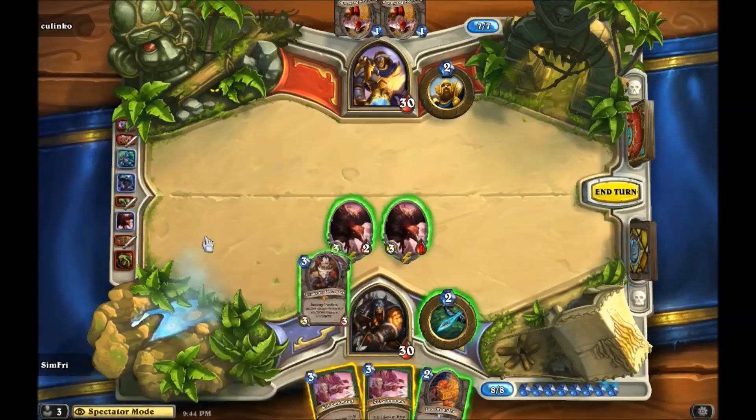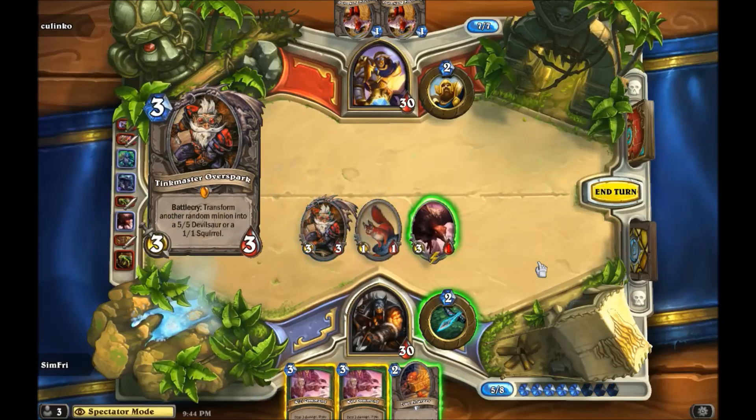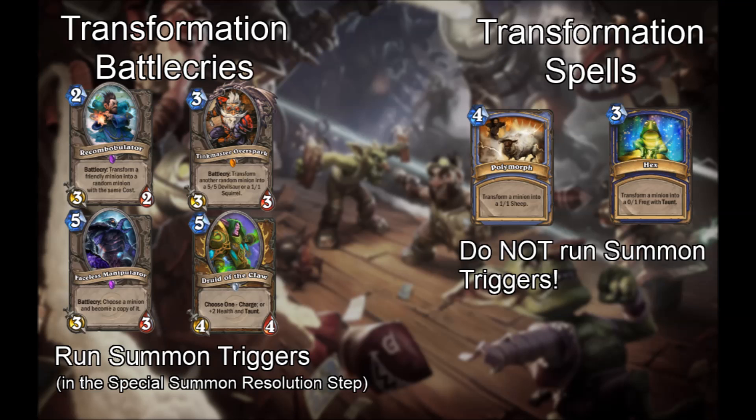The problem with this mechanic, however, is that battle cries that transform other minions — Recombobulator and Tinkmaster Overspark — also cause their target to participate in the special summon resolution step. Here's a demonstration: Tinkmaster Overspark transforms one Starving Buzzard into a squirrel. In the special summon resolution step, the other one triggers and draws a card, but that squirrel was not summoned — it was transformed. In general, minions transformed by spells do not run summon triggers, but minions transformed by battle cries do.